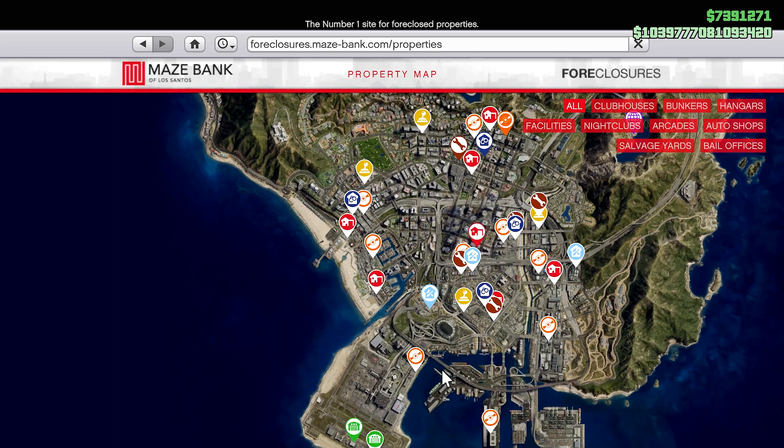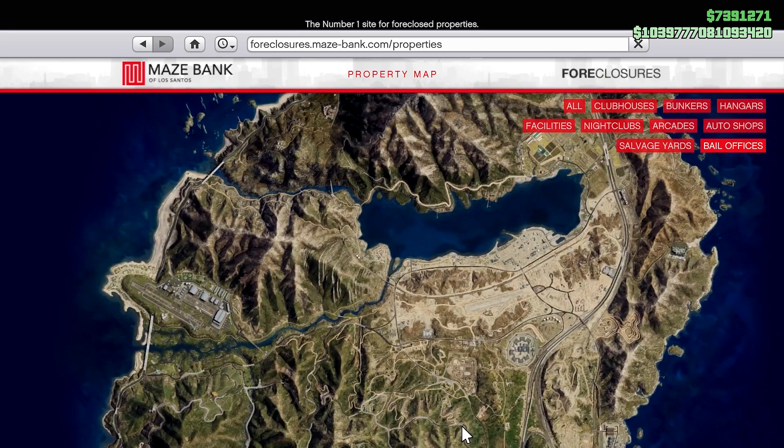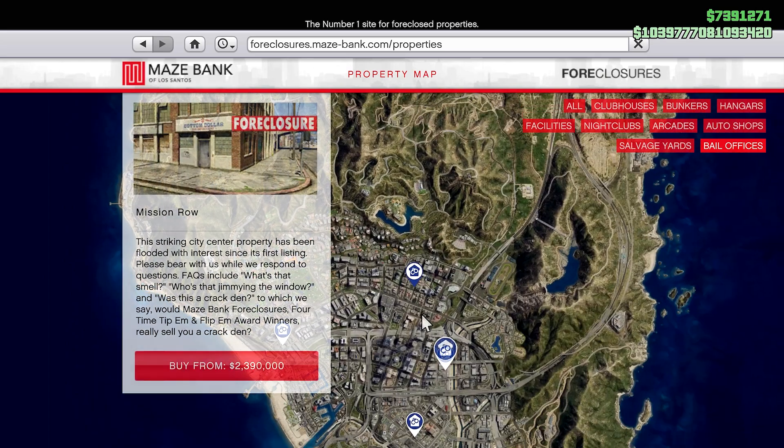Make your way over to the Foreclosures Maze Bank website and click on Enter Site. At this point, there will be a ton of businesses, and to make this easier, in the top right corner, just click on bail offices, and there are four of them that you can choose from, with one over at Blaine County.